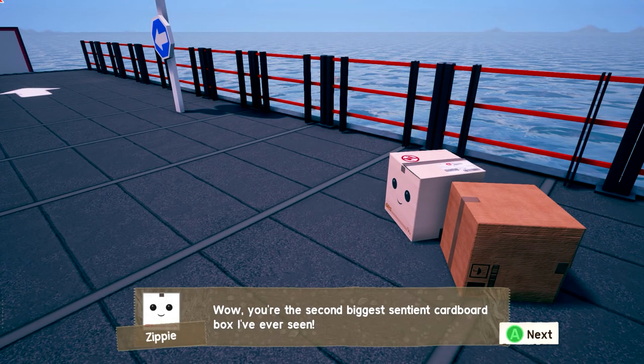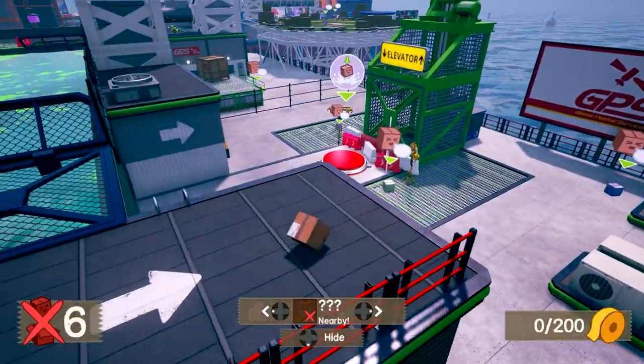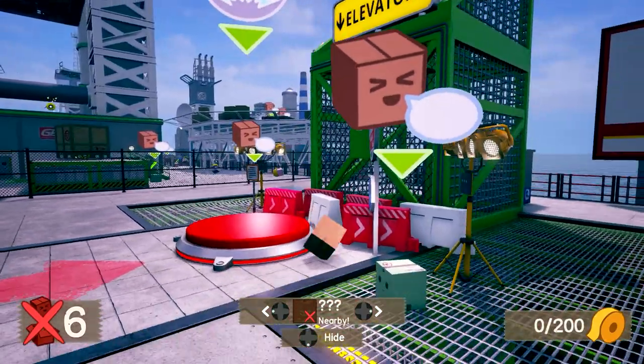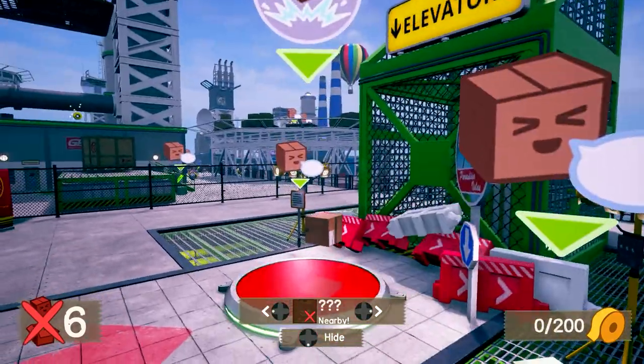You're the second biggest cardboard box I've ever seen. I need to go hit that elevator button. So let's go jump and slam. I missed — whoops. Up there, please. There we go. Jump and slam — there we go. Great work, newbie.